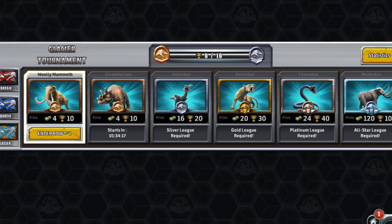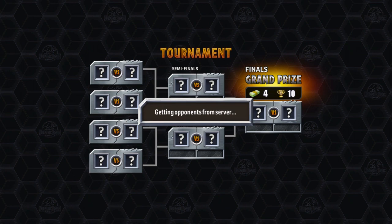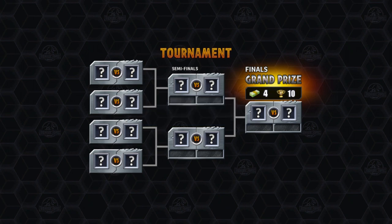So here we are in the glacier tournament with the woolly mammoth, starting from the bottom. Now we're here - we're still at the bottom but we're going to go up. Starting from the bottom, now we're here. It's kind of weird, but we're going to get higher.